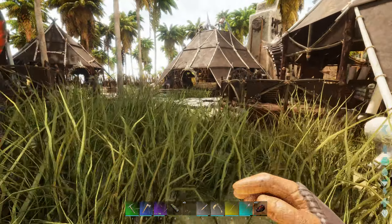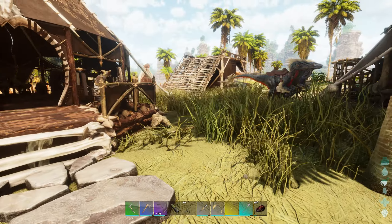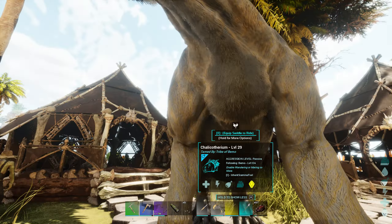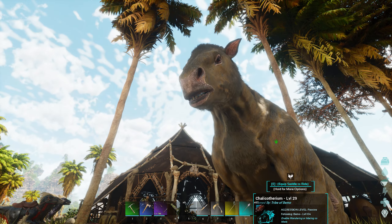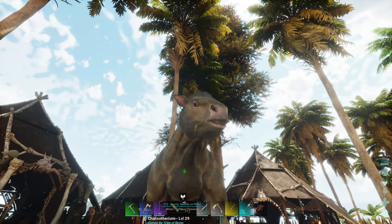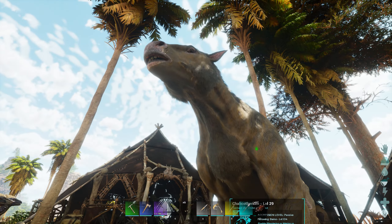Watch out for the raptors. Get off of my roof. I tell you what. Slow down, you're fine. Why do all the creatures in ASA have that weird pink around their eyes? It's super, super weird. Not your fault, but just saying.